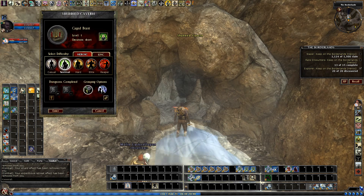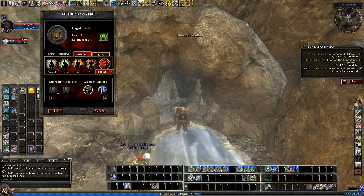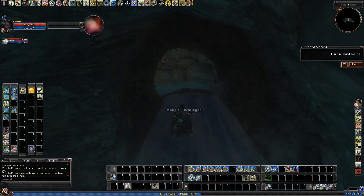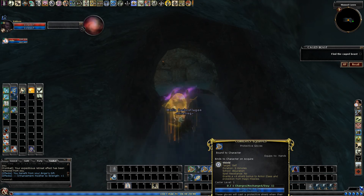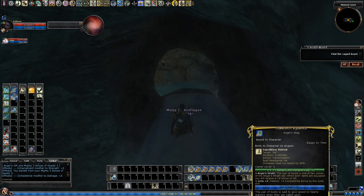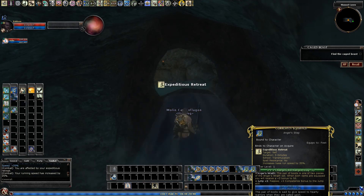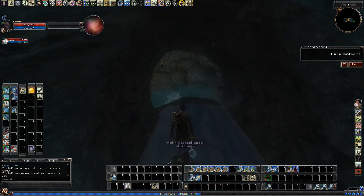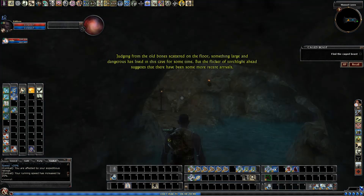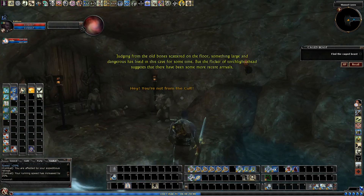We're going to run Caged Beast on Reaper 1 on our first life free-to-play character. As always, starting off every one of these Reaper quests with Shield Spell and Expeditious Retreat. The Shield Spell especially will help against Famine Reaper's casting. At this level you can get one shot.